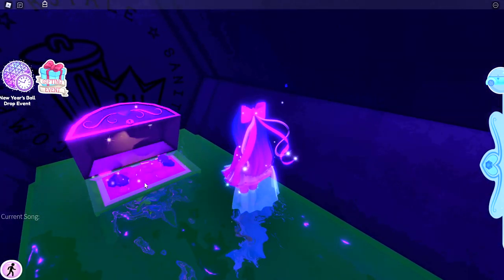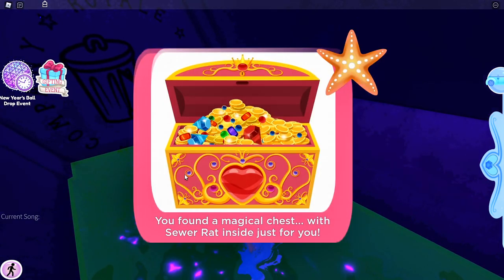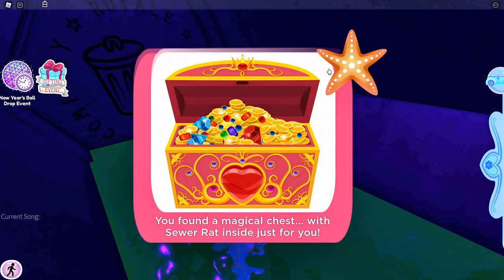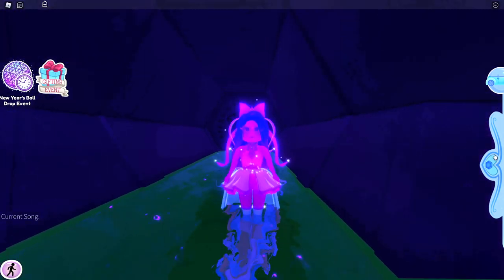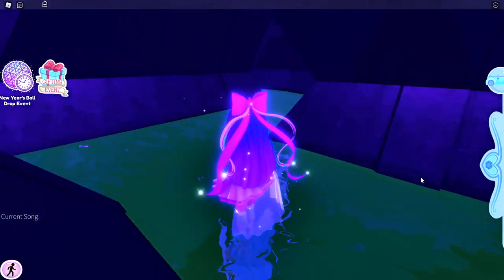If you open up the chest then you should find inside the sewer rat. I'm going to go and put the sewer rat on, but first I need to get out of the sewer.